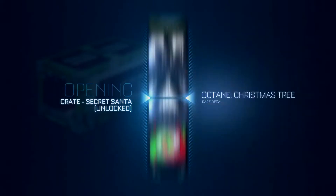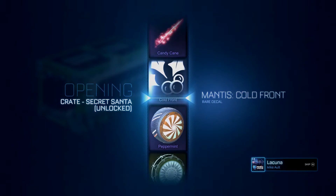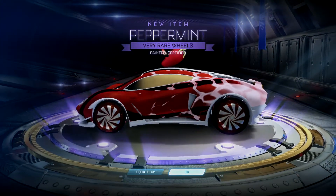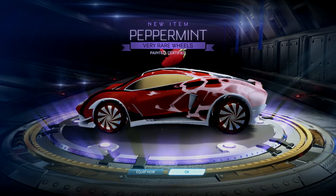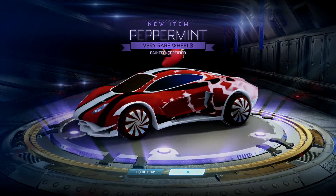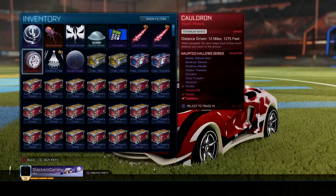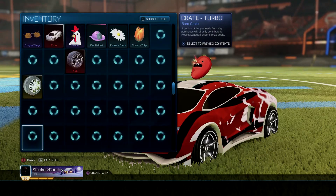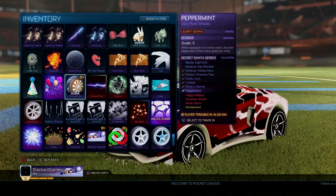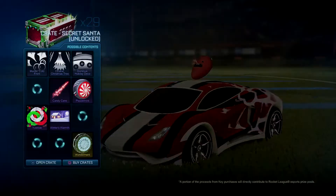Here we go, 30 crates! I just got home and — oh, it lagged. That's painted, right? That's gotta be painted. Oh, painted certified! Oh my god. The only reason I'm doing this video — I just watched JohnSandman's video earlier tonight at work and he was getting so many painted items. First thing I pop off is painted certified. What is it? Is that crimson or burnt sienna? Let me check. Yeah, burnt sienna — of course, the greatest color in the entire game. Started with painted certified, that's not too bad!